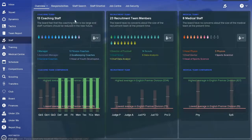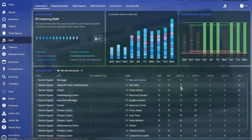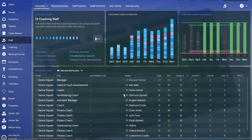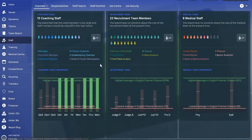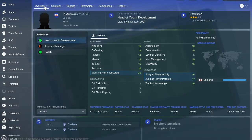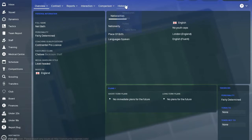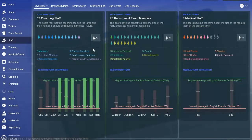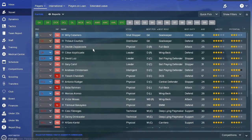One of the first things I like to do is have a look at my staff and see who I can trust in terms of judgement and ability. It looks like Neil Barth, our head of youth development, is a good option. He should know the players inside and out. Looking at his history, he's been at Chelsea since 2003, so he's the perfect candidate to get a good view of your players' ability.